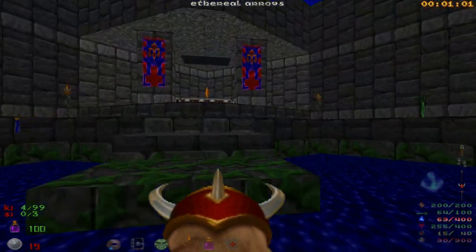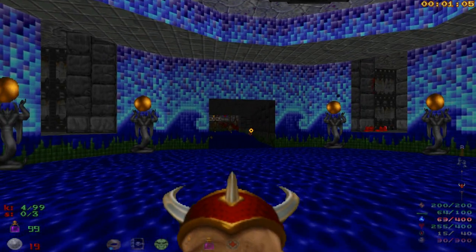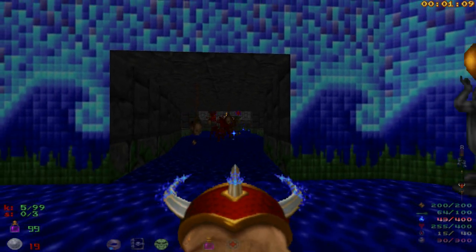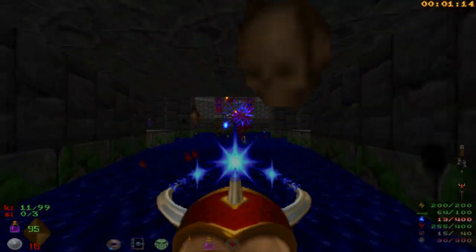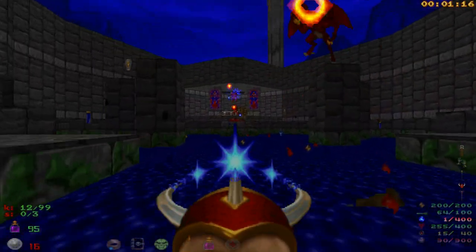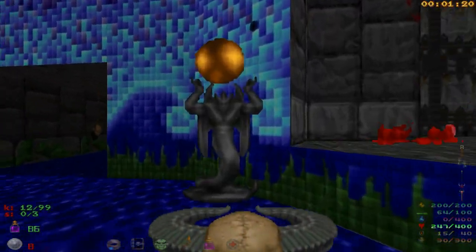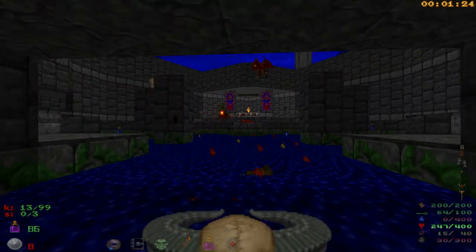Just run through this cesspool, get all the gargoyles' attention, run back, and go ham with the Dragon Claw. Let it rip! Did I call that a Hell Staff? It's a Phoenix Rod. This is a Hell Staff. My mistake!